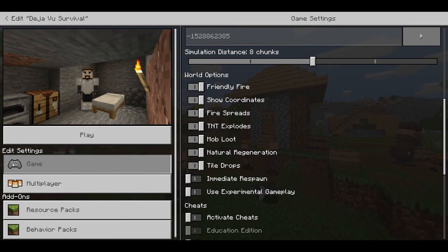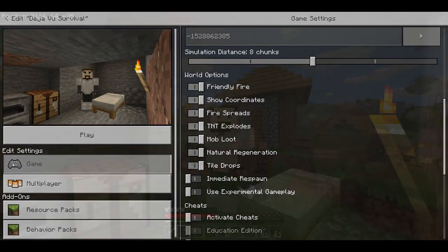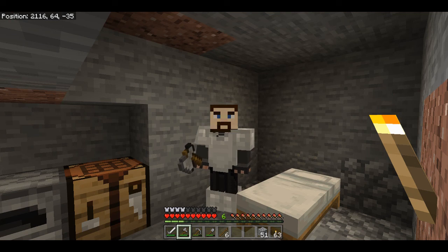But now that we've got them enabled, let's go ahead and dive back into the game. Now that we're back in the world, you'll notice the coordinates in the upper left-hand corner of the screen. Before we go out and about and start using them, we're going to take just a couple of seconds to look at how they work, and I'm going to show you a graphic that you can find on the Minecraft wiki. Link to the full article on how coordinates work in the description below.